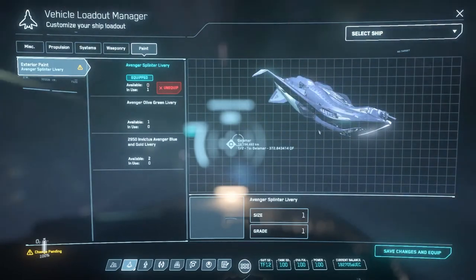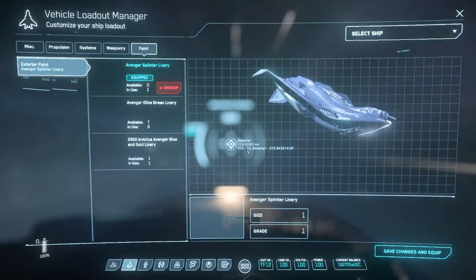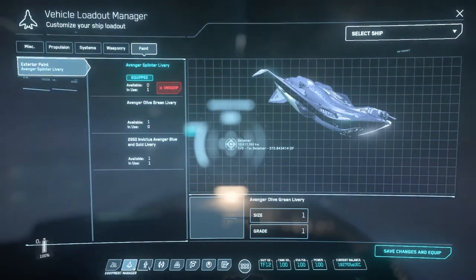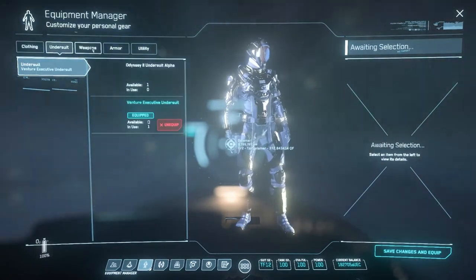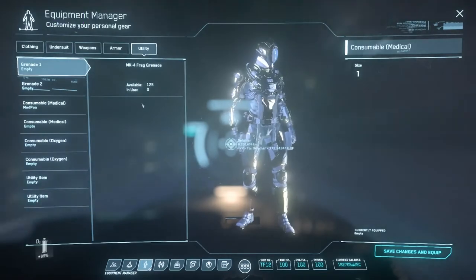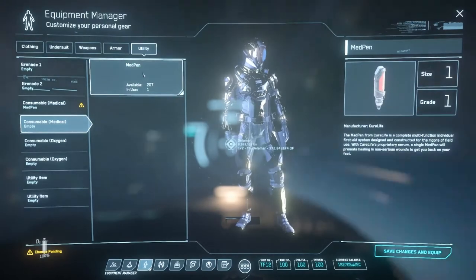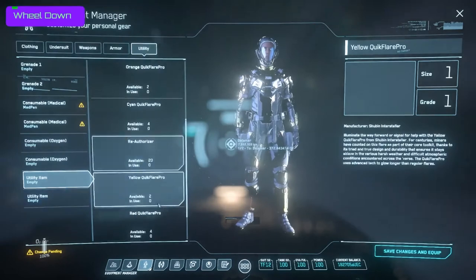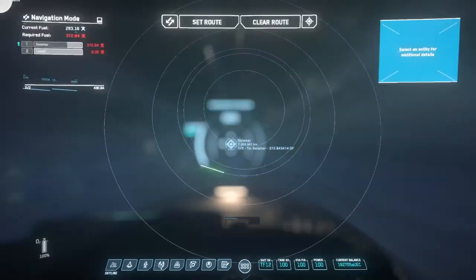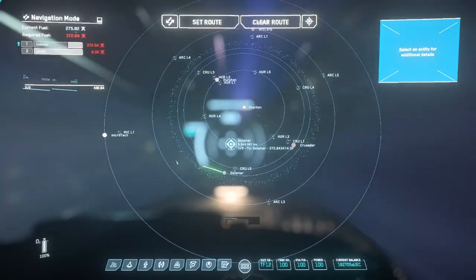It locks in my changes — we'll get into all that in much more detail. Just killing time while I'm in quantum travel; I'm at 11 million kilometers now and more than halfway through the distance. The next button down is your equipment manager for your person — this is where you go in and set your clothing, undersuit, weapons, armor, utility items. You can add grenades, consumable med pens — which are always a good thing to have — oxygen pens, or different utility items onto your person.